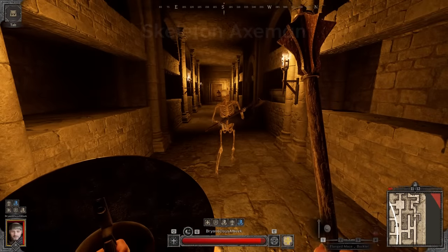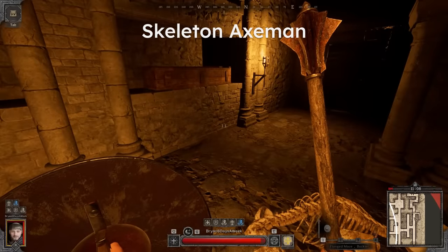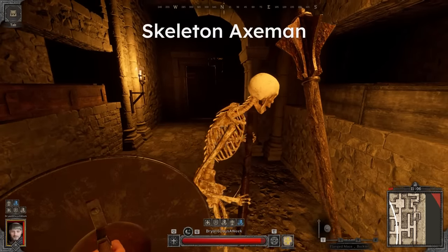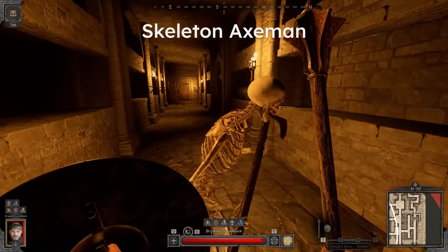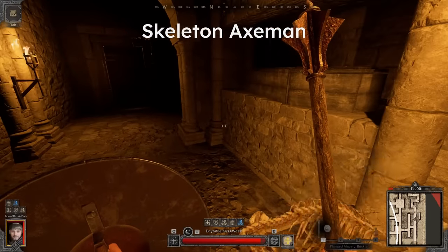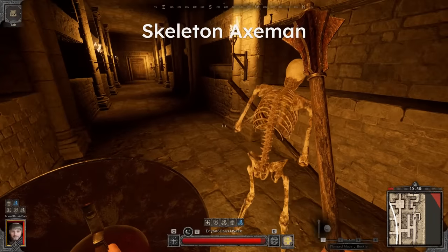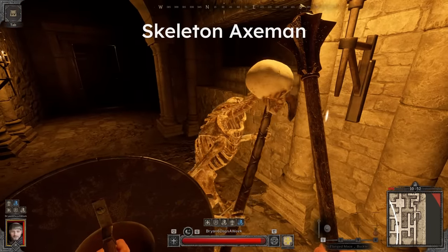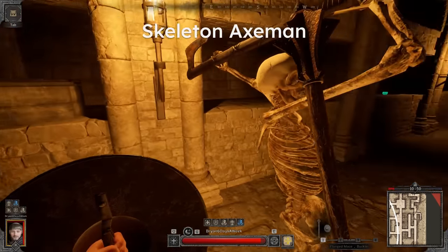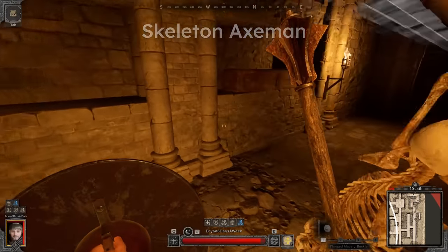Up next, the felling axe skeleton. This skeleton will punish those who try to backstep, so do your best to avoid that. To dodge the overhead attack, you can strafe towards the skeleton to either side of its body — do not try to run away, as this is a lunging attack. I suggest making a habit to go to the left side, since there's a second attack that is a clockwise swing and can also be dodged by strafing forward and to the left. So basically, you can use the same movement to dodge both attacks.